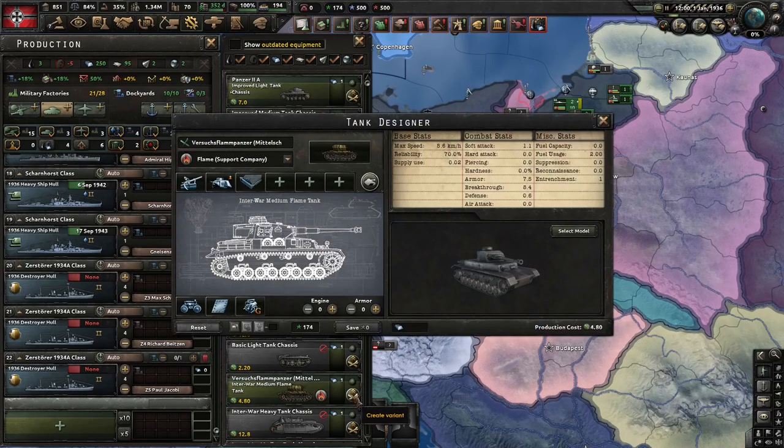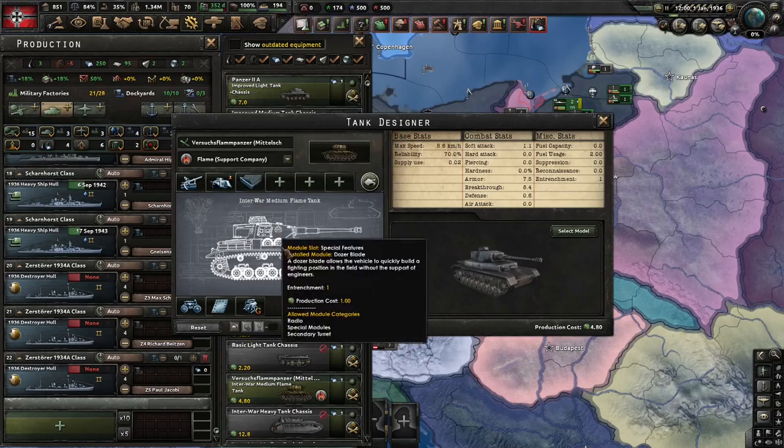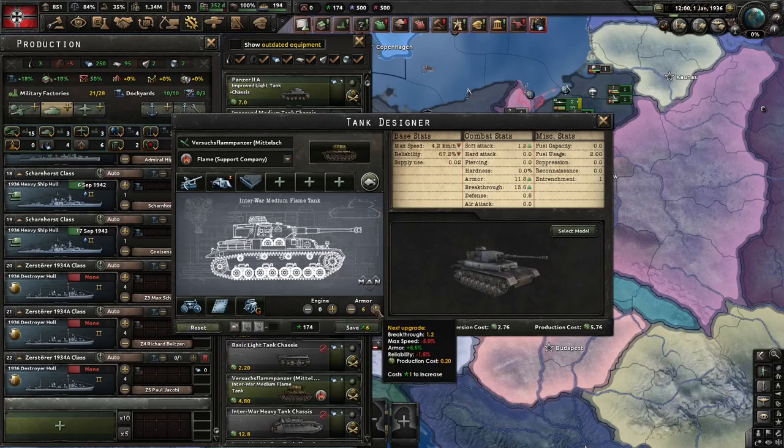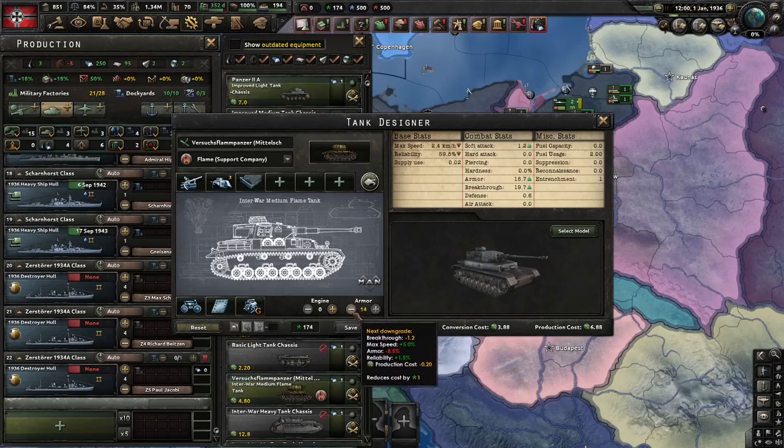This is the flame tank I use: Flamethrower, One Man Turret, Dozer Blade — might as well get your extra Entrenchment while you're at it. Sure, you can go the Feedback Gaming route of going a bajillion armor, getting all your armor techs, making it have 14 armor, making it cost way too much for its own good. But I see some people who are like Space Marines, so...